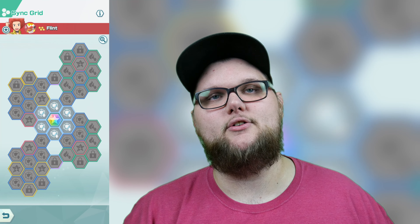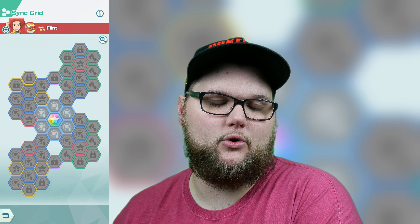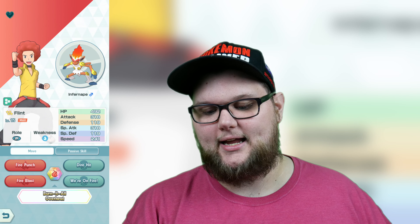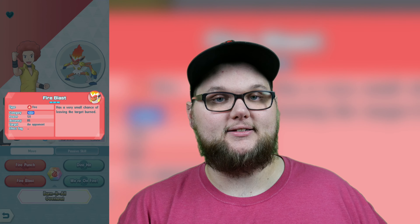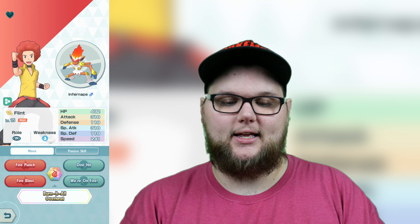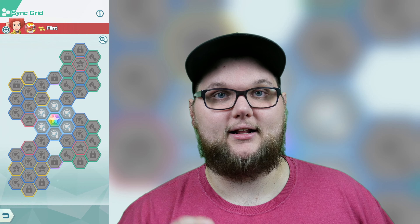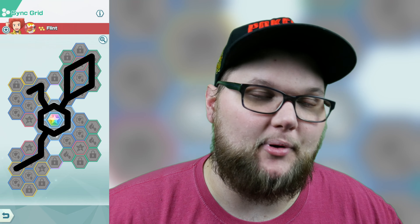All in all, Flint has some very interesting directions you can take him, and the two coolest ones I found pertain to keeping him either mainly physical or mainly special attack oriented. Flint's attack and special attack are both really high — Fire Punch is physical and Fire Blast is special — so it depends on which direction you want to go. We're going to detail both.